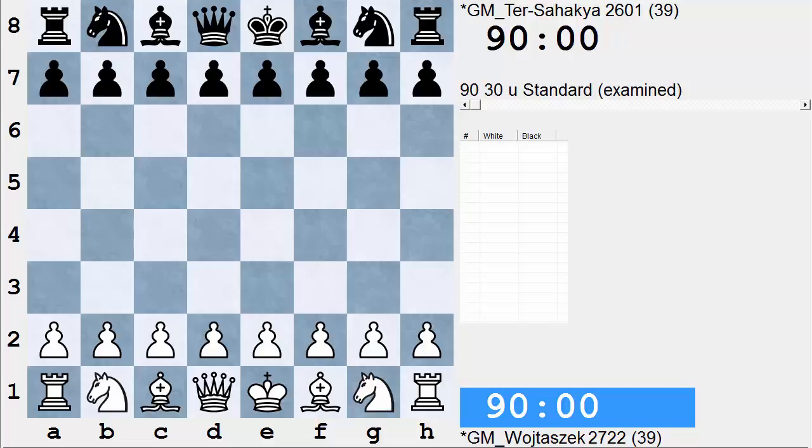This week I would like to feature a technical squeeze executed by Polish GM Radislav Wojtoszek over 22-year-old Armenian Grandmaster Samvel Ter-Sahakian. I was drawn to this game because it illustrates how tactics are interwoven into strategical play, and that endgames are not just about pawns, but about coordination of the pieces as well. Alright, let's get to it.